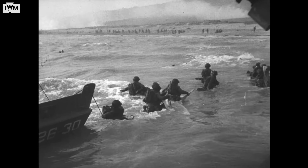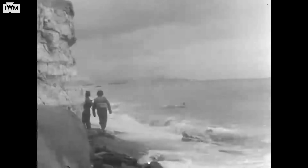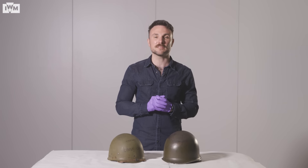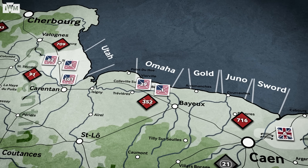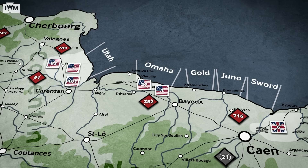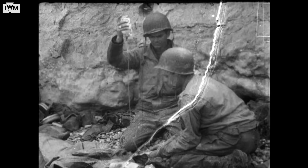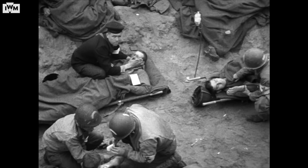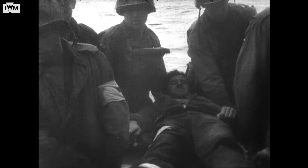Other landing craft hit sandbars that forced the infantry to wade up the beach in sometimes neck-high water, greatly extending the time they were exposed to enemy fire. The situation became so perilous that General Omar Bradley, commander of the American ground forces, briefly considered halting the landings on Omaha and diverting the assault forces to Utah Beach. Slowly, however, small groups of men began to exploit gaps in the defences, and by the evening the situation had finally begun to stabilize. 34,000 troops had landed on Omaha by the end of the day at a cost of over 2,400 men killed, wounded or missing — by far the highest cost in human life of any of the five invasion beaches.